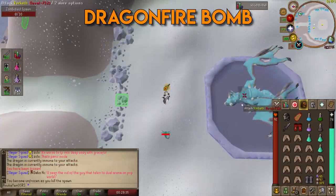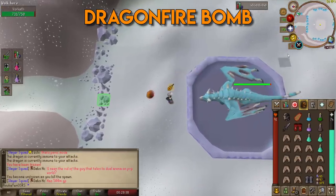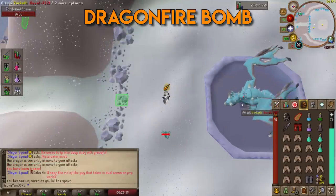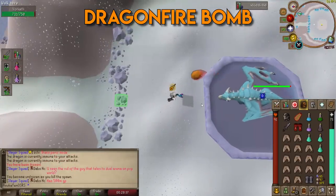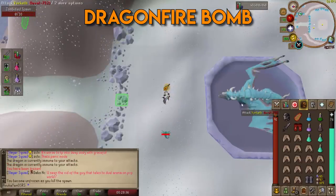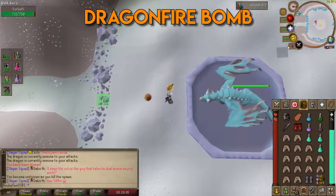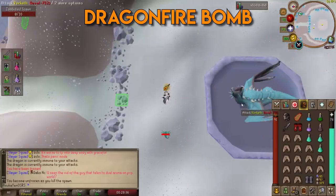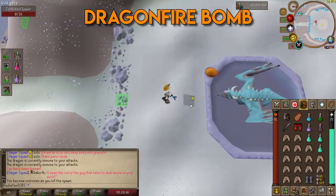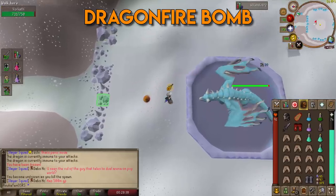Third mechanic: the dragonfire bomb. Vorkath cocks his head back and shoots a dragonfire bomb that arches up and lands at the square you are standing on. You must move at least two squares away — a direct hit can deal up to 121 damage. Adjacent squares deal roughly half damage (around 60), so move to any tile that is neither your current square nor an adjacent one when the bomb was fired.